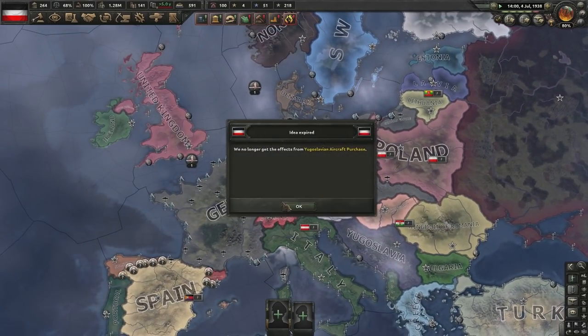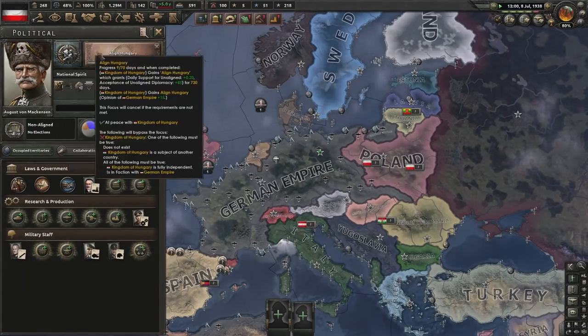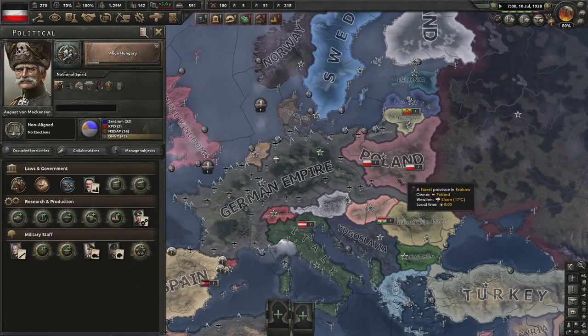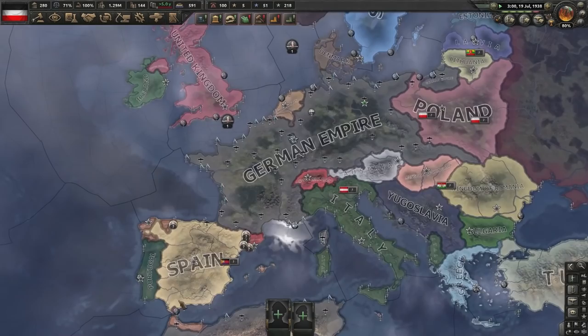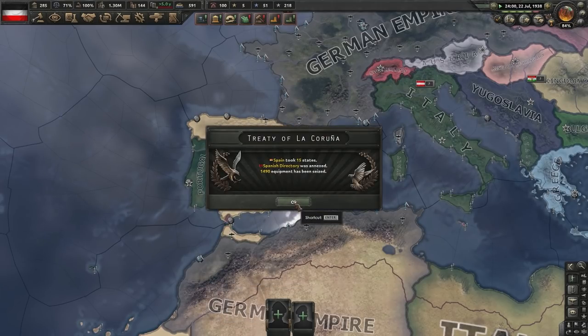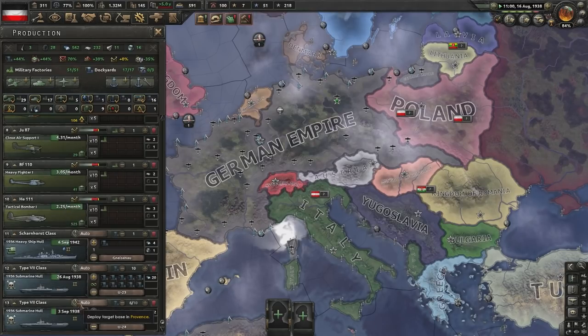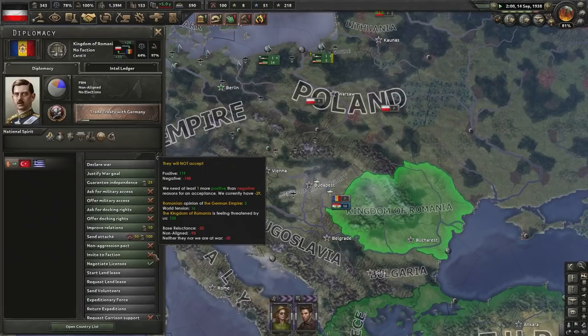I've had some food and we're good to go again. Judging by the fact I'm aligning Hungary, we're going to align Hungary and Romania, integrate them as puppets, and use that to reduce our world threat. The Spanish Civil War is still going on — not for too much longer. I'm going to start building some submarines in case anything goes wrong with the Italy war. Let's create a faction with Hungary — we'll call it Smiley Face Faction. Nice.